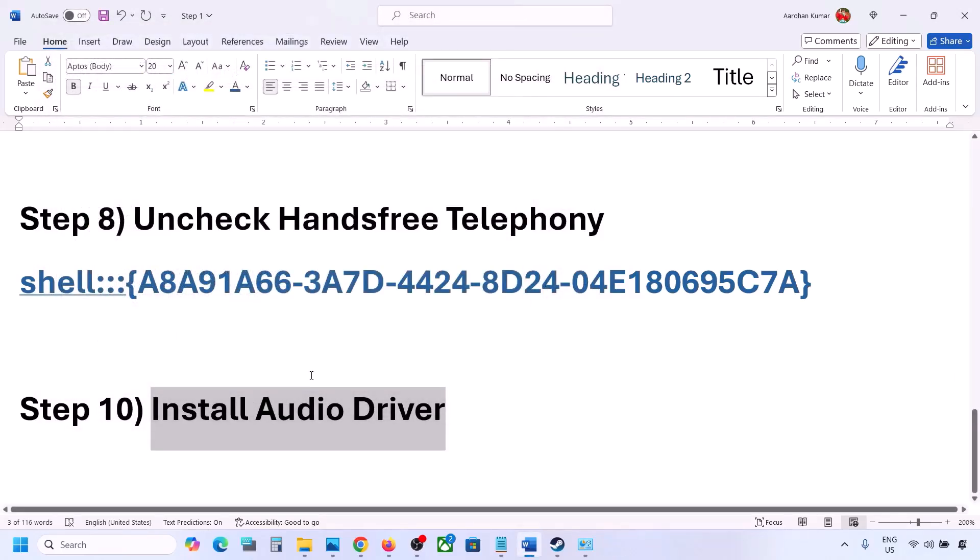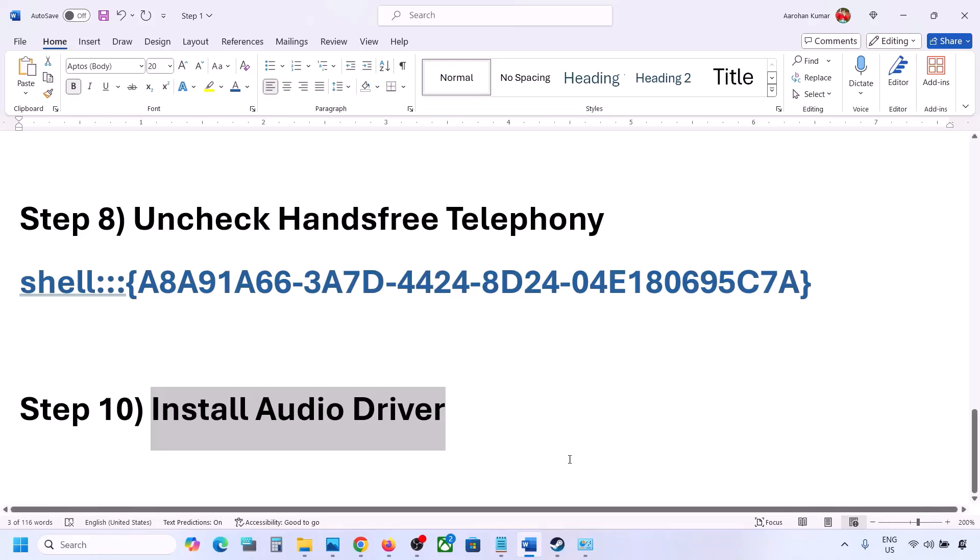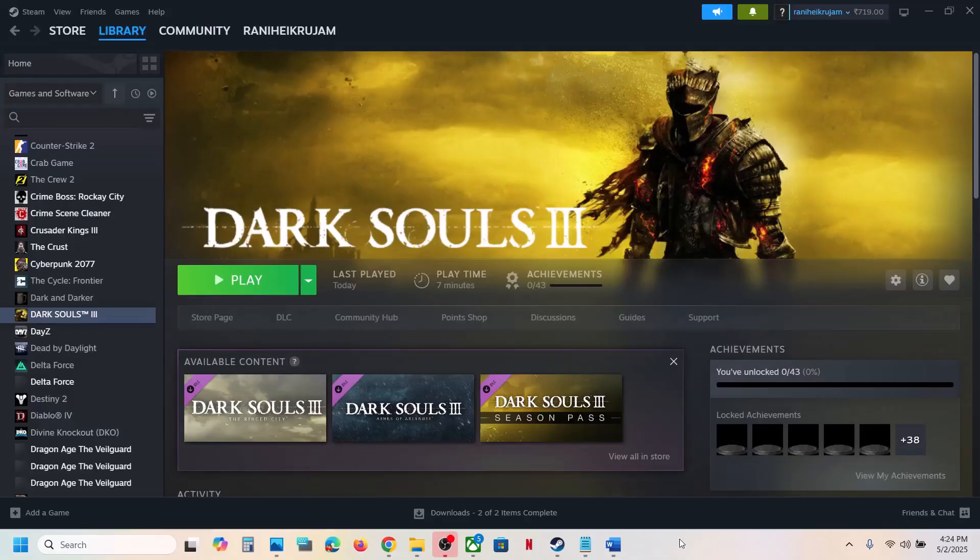You can also go to your system manufacturer's website — for example, Dell or Lenovo — select your model number, find your audio driver, download and install it. Then restart your computer and check the sound.